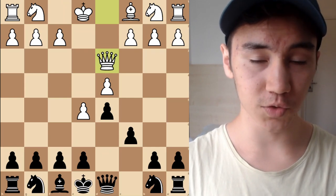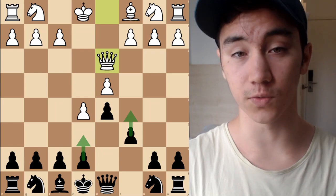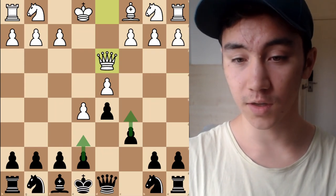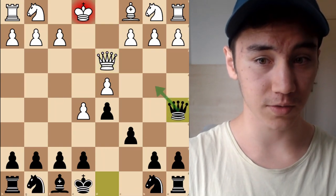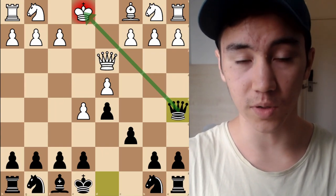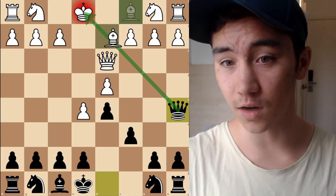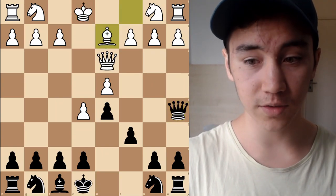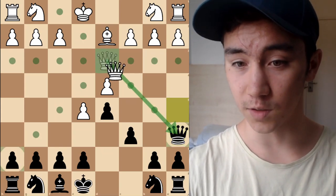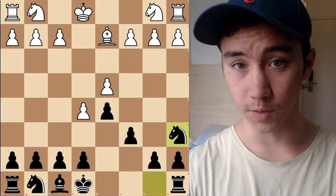Coming back to this position — after E6 and C5, which leads to a good version of the French defense, there's a very cool idea: Black can play Queen A5 check, a sneaky-looking check. It looks like a one-move trick, but there's a deeper idea. After Bishop D2, we play Queen A6. If White trades Queens with Queen takes A6, Knight takes A6, this endgame is very pleasant for Black — they don't have the problem of the bad light-squared Bishop, while White actually has a bad dark-squared Bishop.